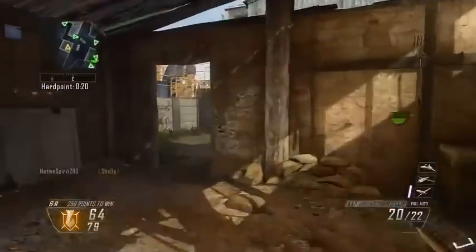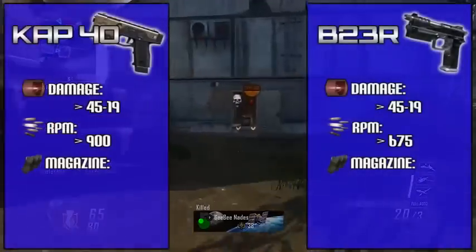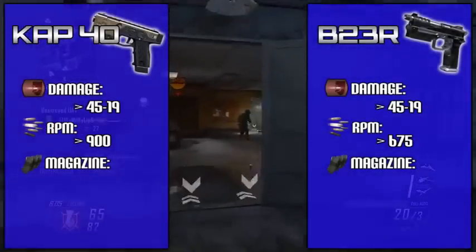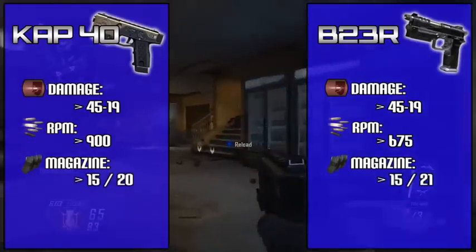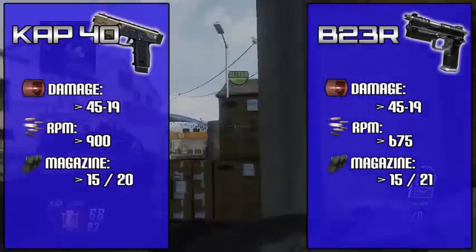The SWAT 556, which is a three-round burst fire assault rifle, shoots at around 450 RPM, which explains why this little pistol drops enemies so quickly. Before you start thinking these weapons are crazy overpowered, both of them have a measly 15-round standard clip, which is really nothing.